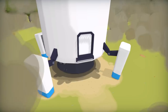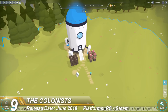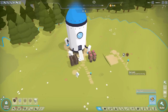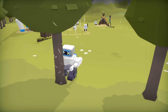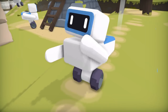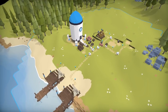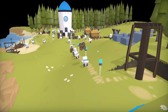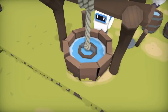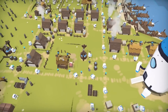This is The Colonists, a settlement building game developed by Mode7, who are the guys behind Frozen Synapse. This is inspired by games like The Settlers and the Anno series, but it features the cutest robots ever. Your job is to take control of this team of robots who've been tasked with settling a newly discovered planet, preparing the ground for an influx of inhabitants from their homeworld. You start off in the Stone Age and progress right up to the Space Age.